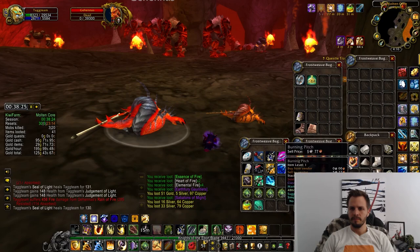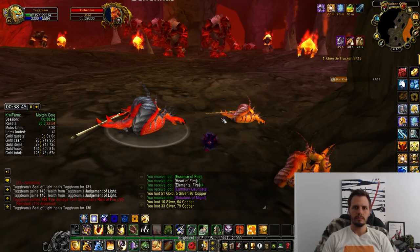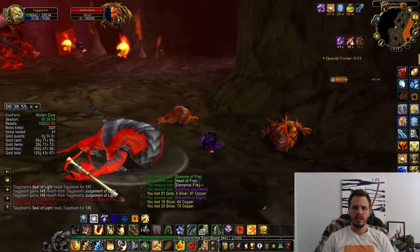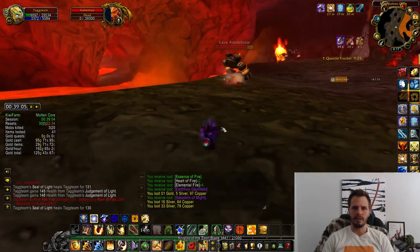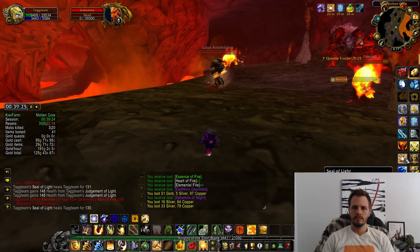Once the fight is over, you'll probably have a couple of minutes left on the curse — just let it time out while waiting for your mana and health to regen. Once it's almost timed out, you can use these two lava annihilators here to get your health and mana back to full.